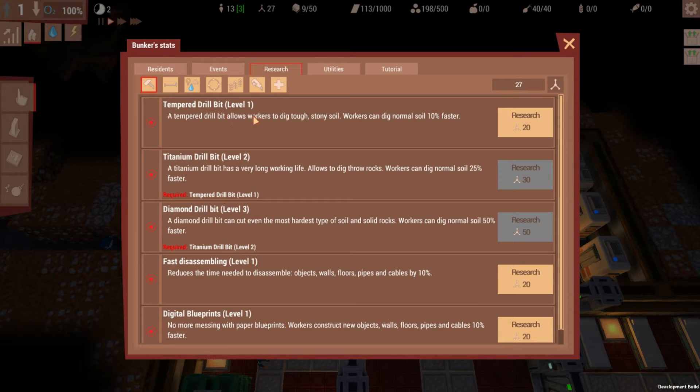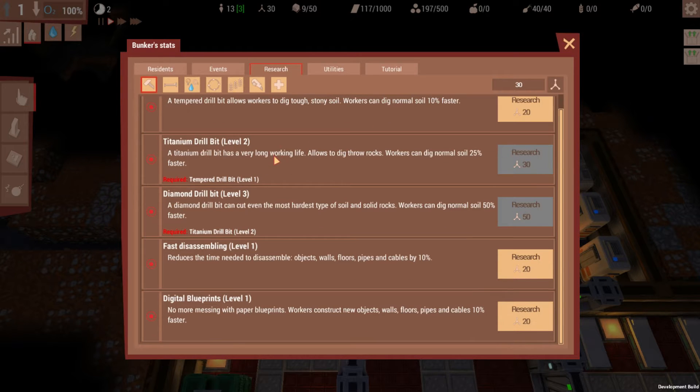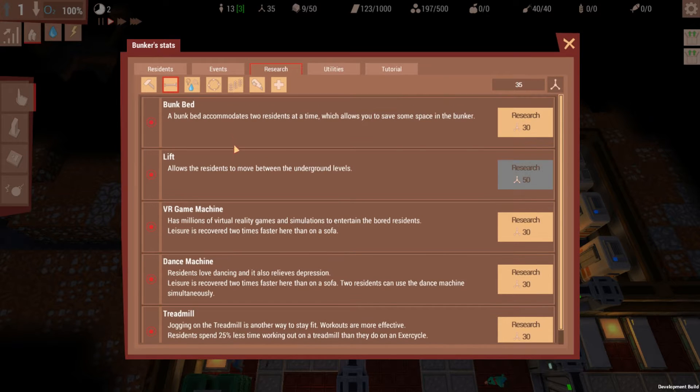We could get the tempered drill bit, which allows the workers to dig in the hard stony soil, which would be nice. We could get fast disassembling, which reduces the time to disassemble objects. Digital blueprints, which makes them craft faster. Each of these are upgrades to various specific things.